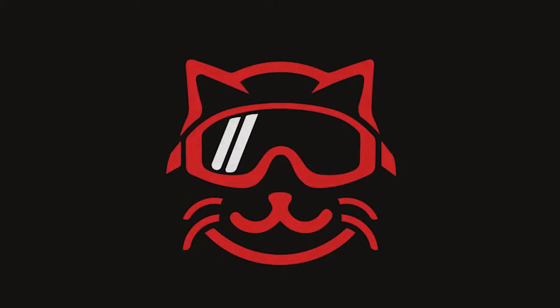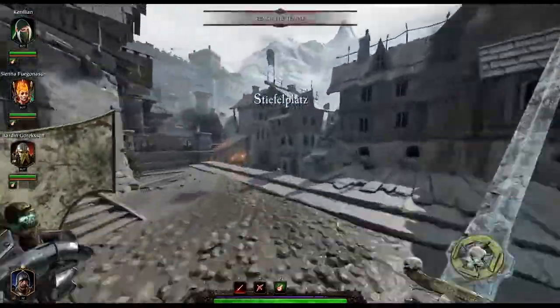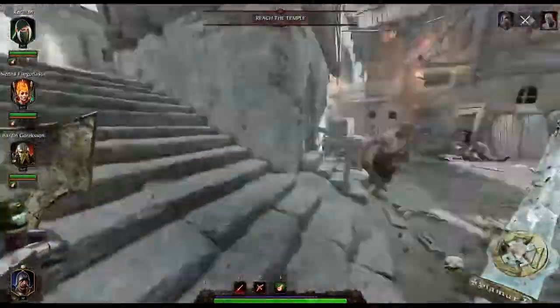Hey guys, today I will be taking you through Righteous Stand, giving you the locations of all three tomes and both grims. If that's too much, there's a guide in the description below. Starting us off at the very beginning of the map, just to make sure everybody knows where we're at, sprint on through until you get that first curved road.